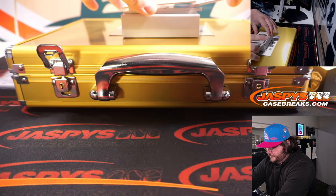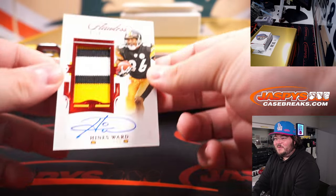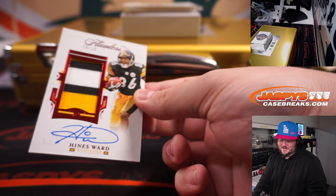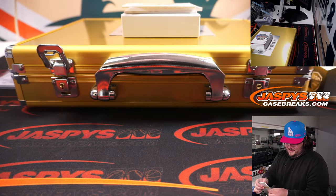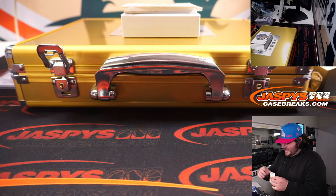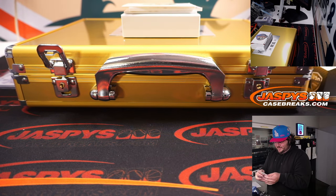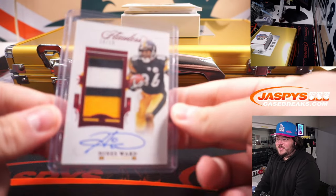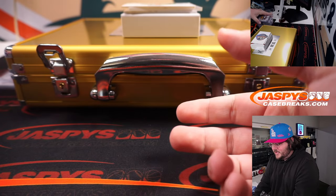Can't keep getting away with it — 10 of 10 on the three-color patch auto of Hines Ward. Once again, Patrick getting another Steeler. Shots out to the Gotham Rogues one time too. Hines Ward — kick return, 10 of 10. Nice.